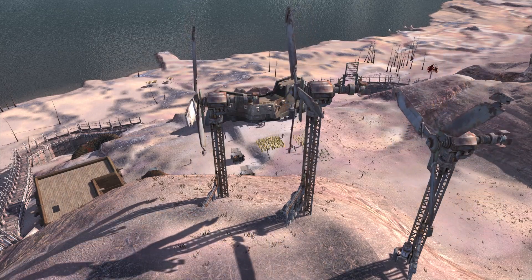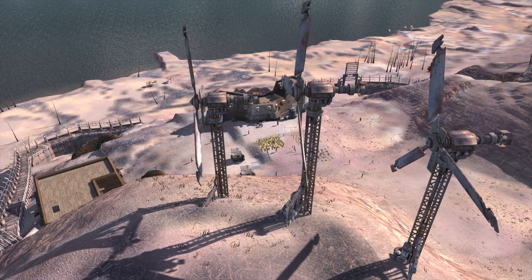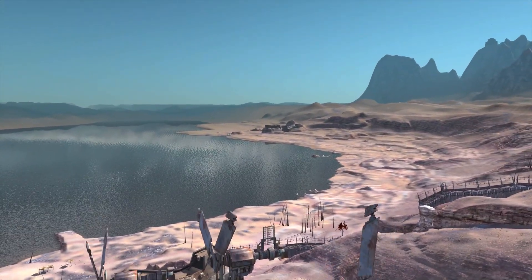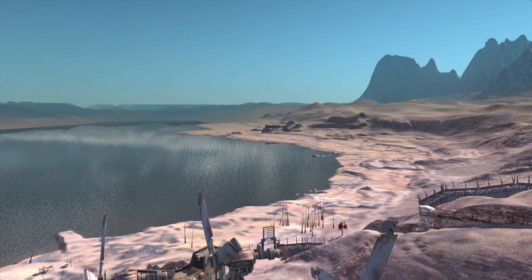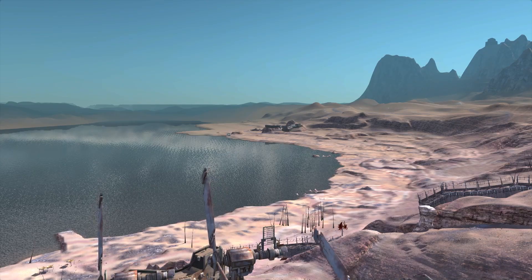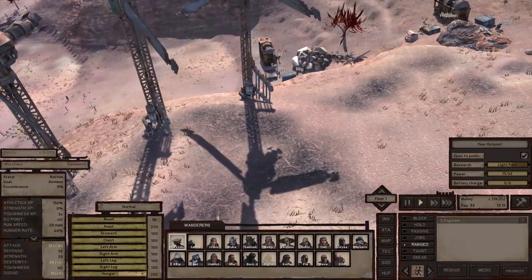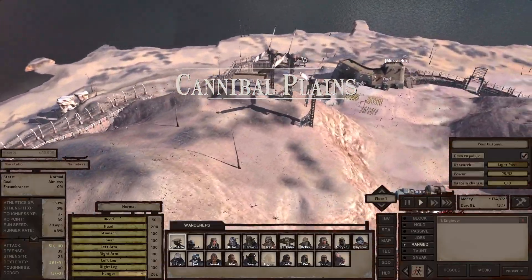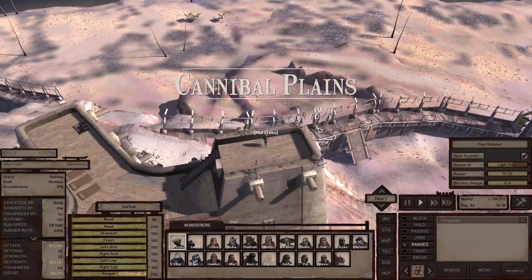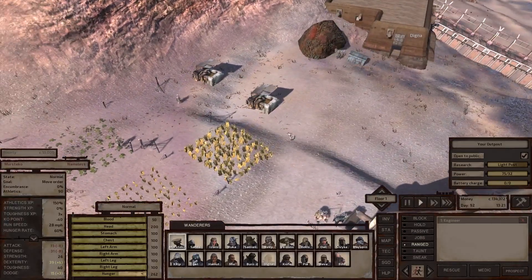But if there's nothing there, we're going to be exploring the area, maybe fighting cannibals, and there's a village just across the bay. Might be friendly, so we're going to send a small group over there and see what they're like. Friendly would be great — just have some nearby trading partners. Yeah, this is our base. Nothing's changed since last time; we're still short on building materials.